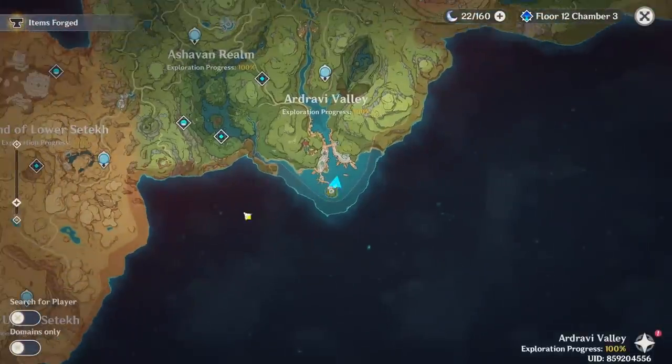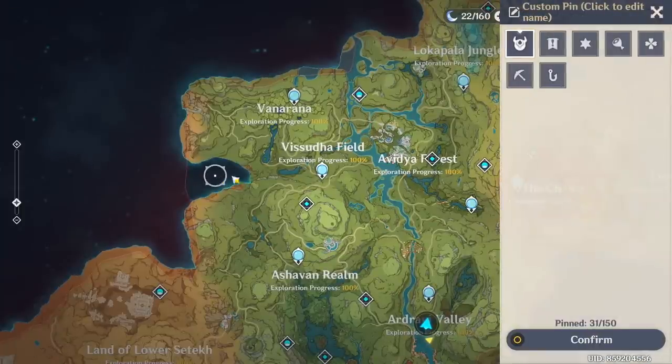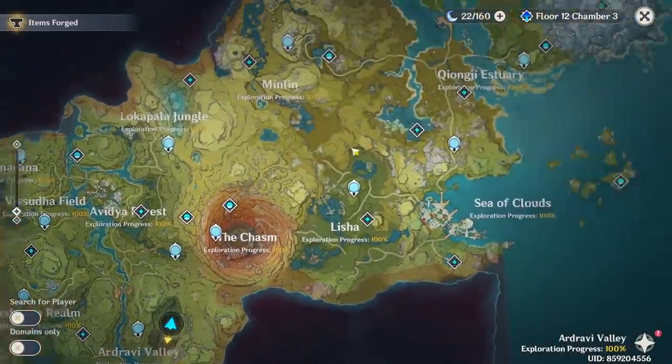Let's have a look at the roadmap. As you can see, every single area is 100% — with the exception of Oak Vanarara. That's the base area where you need the Aranyaka progression. I was able to glitch into these teleport waypoints; however, the chests cannot be unlocked because it literally needs the quest to trigger. Since they are not triggered, nothing much you can do at that part. But aside from Oak Vanarara, I believe I cleared everything.